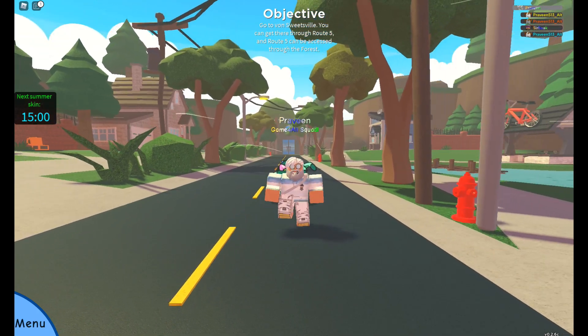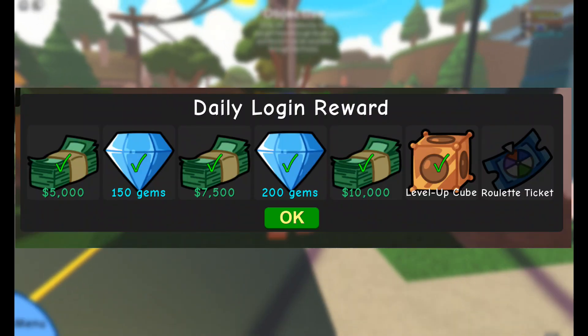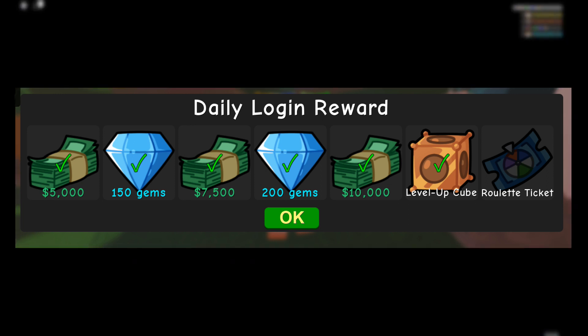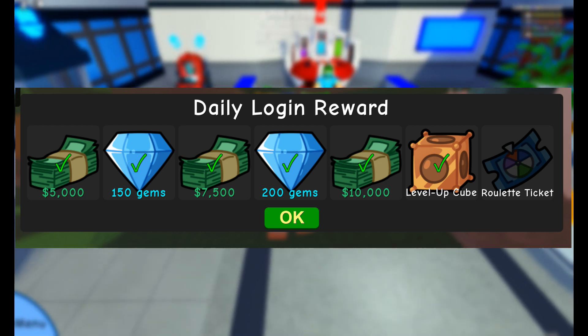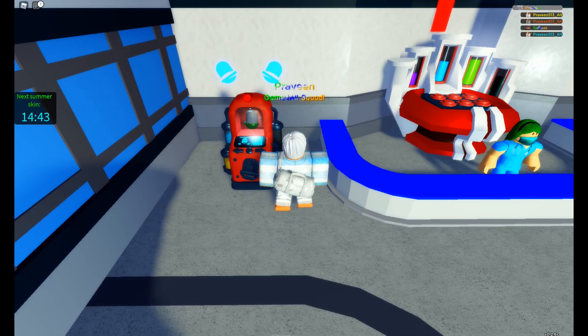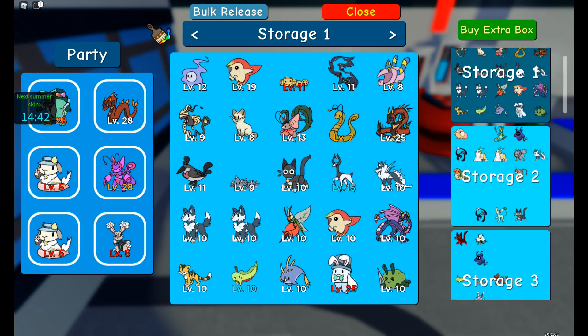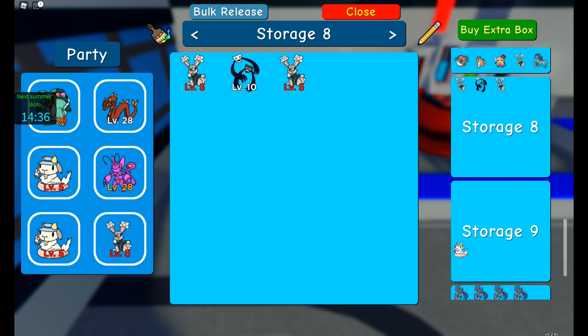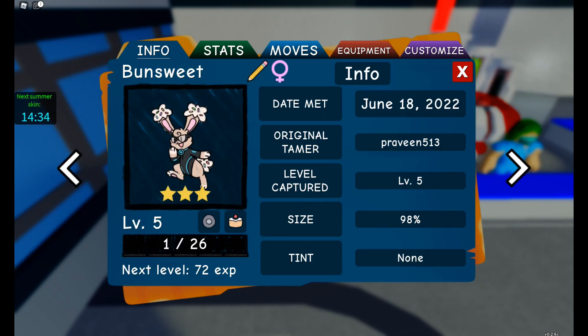Moving on, the third way is through daily login. As you can see on the screen, the daily login rewards give us 350 gems for 1 week along with other rewards like cash, roulette ticket, and level up cube. You have to login to the game daily to get these rewards, and if you miss a day, then the reward will reset. This is the best and easiest way to get gems without spending anything — you just need to login to the game and claim your daily rewards.